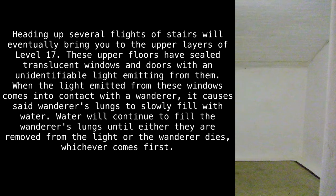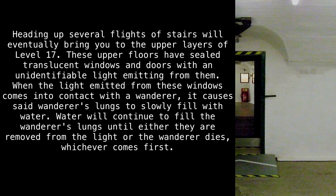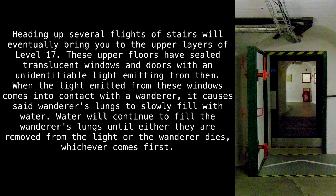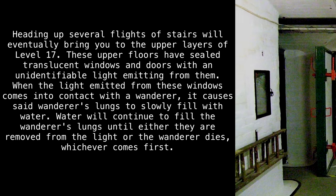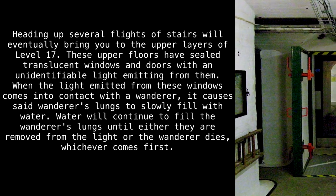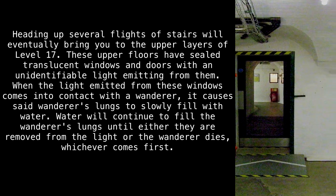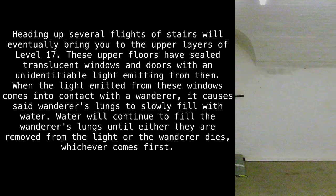Heading up several flights of stairs will eventually bring you to the upper layers of Level 17. These upper floors have sealed translucent windows and doors with an unidentifiable light emitting from them. When the light emitted from these windows comes into contact with a wanderer, it causes the wanderer's lungs to slowly fill with water. Water will continue to fill the wanderer's lungs until either they are removed from the light, or the wanderer dies, whichever comes first.